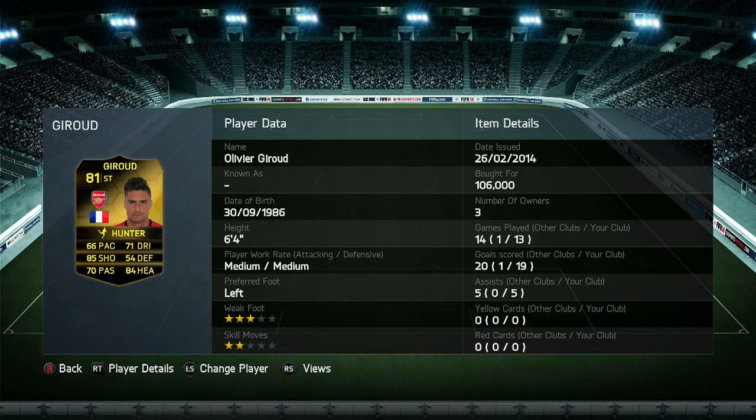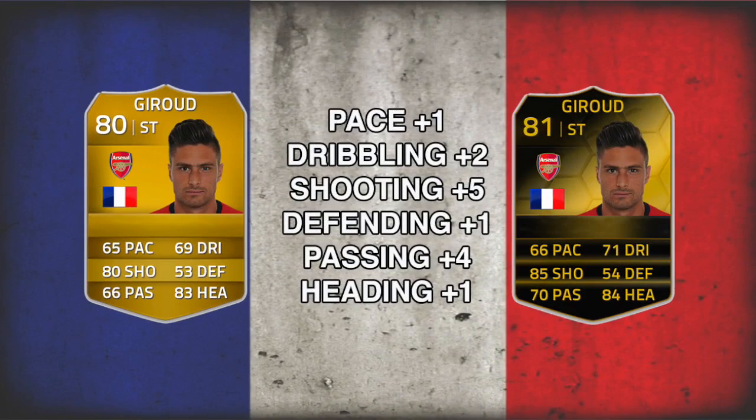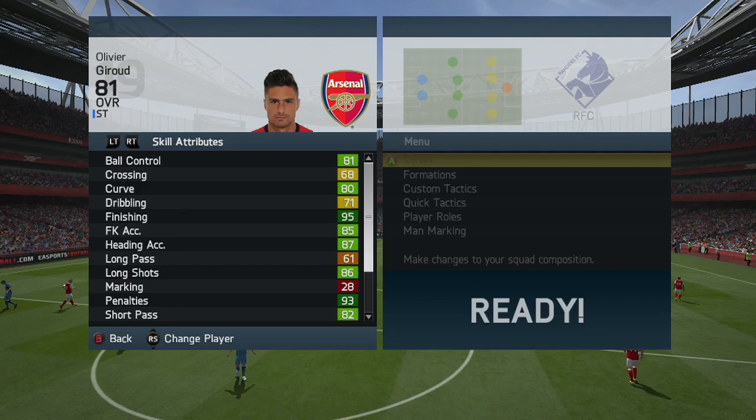Let's have a close look — he's six foot four, medium-medium work rates, left-footed, three star weak foot, and only two star skills. I've added the Hunter chemistry style to boost his pace and shooting. He's got 13 games, 19 goals and five assists. Comparing to his regular card: overall pace, defending, and heading all up by one, dribbling by two, passing by four, and shooting by five — his biggest increase.